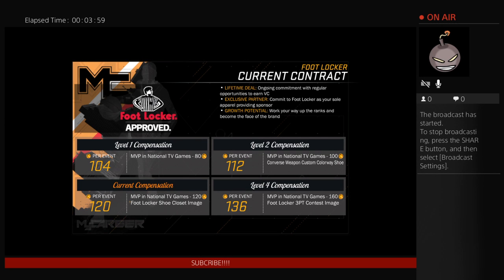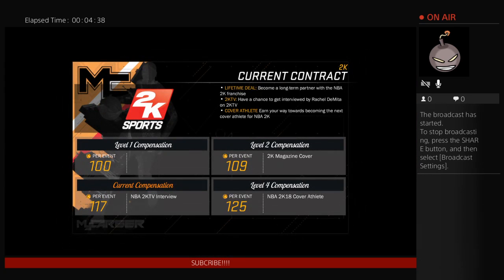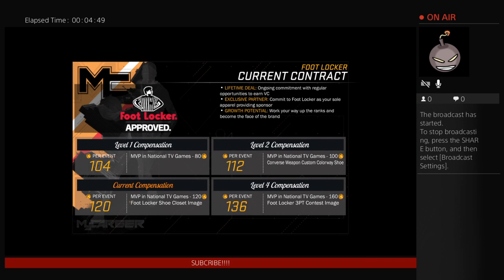When they give you two different offers — for example, if you get MVP in a national TV game they'll give you added VC, or if they offer you an advertisement or a magazine spot — I always pick the magazine or the advertisement. Even though getting MVP in a national game might look good, if you do an advertisement or magazine they might give you 2,000, 4,000, or 6,000 VC as a bonus. See the NBA 2K TV interview? I do the interview and I'll probably get like 6,000 VC. I'd rather do that than get 80 VC per game being MVP.